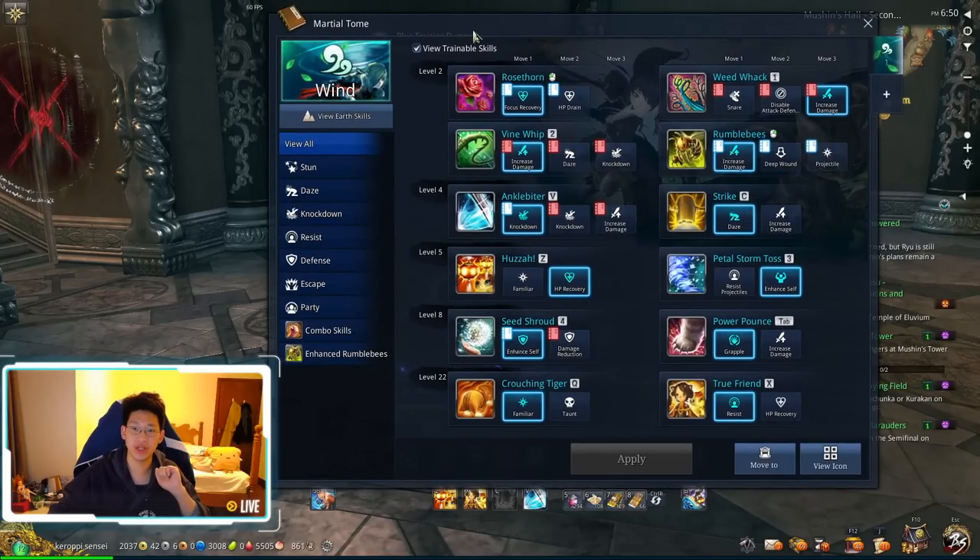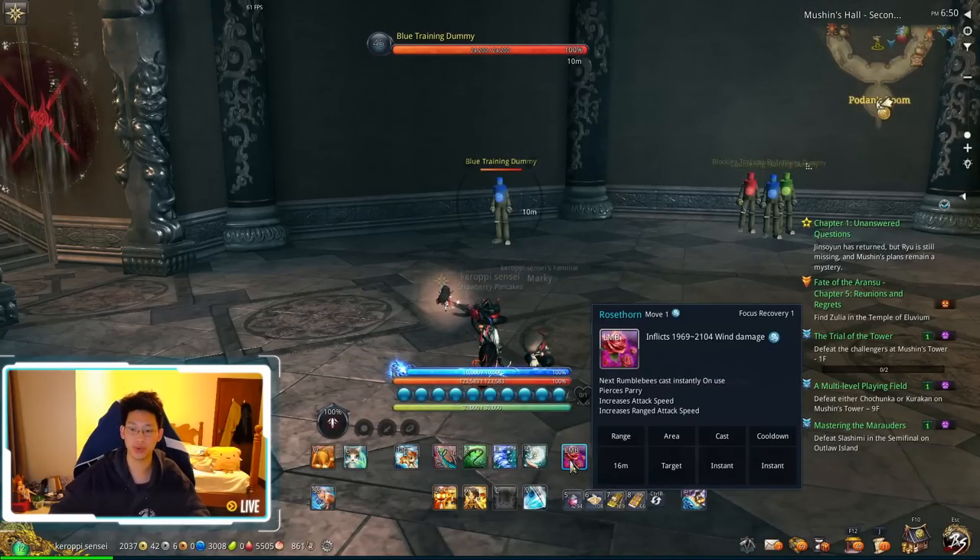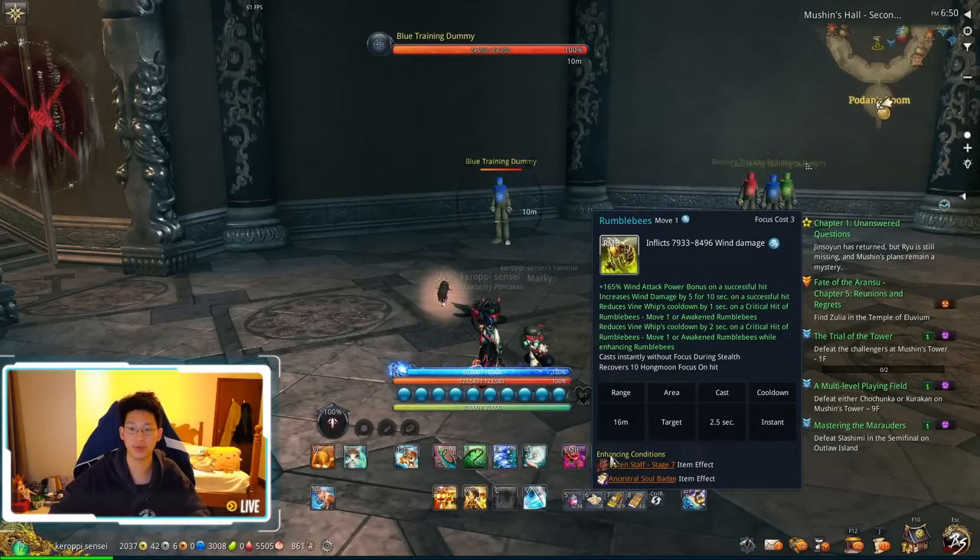The wind build's basic rotation is quite simple. It revolves all around your left mouse button, which is Rosethorn, and your right mouse button, which is Rumblebees. Your main source of damage will come from Rumblebees. Keep that in mind.